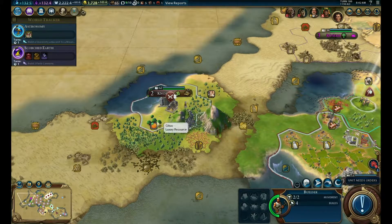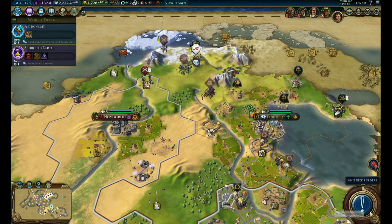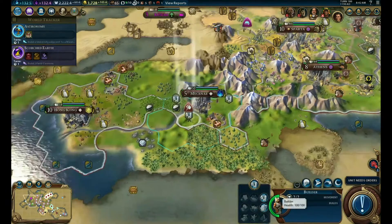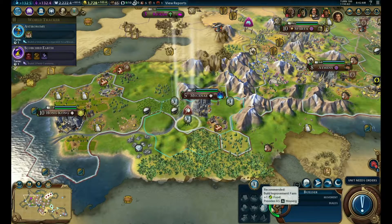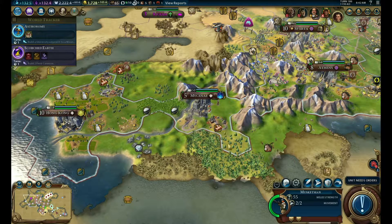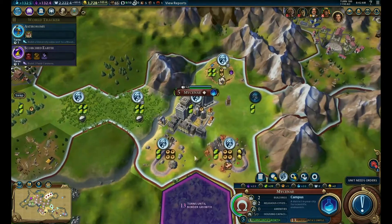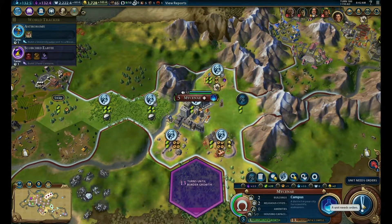Send this guy over here to get the citrus. You are going to build a mine here now. We're going to build a mine there, a mine there, a mine there, and a mine there. That's real nice.